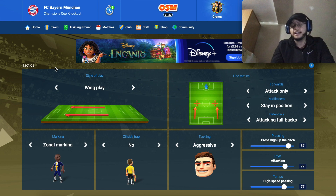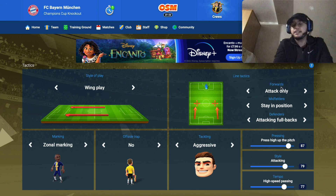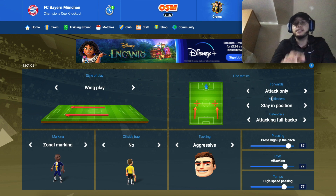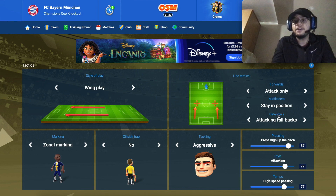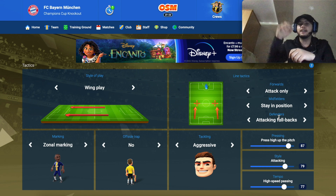Now let's go with the tactics. Julian Nagelsmann likes to attack a lot and score many goals — Bayern Munich is a machine of goals. The style of play we'll use is wing play, because we have Sané, Gnabry, and Davies, so playing with wingers is natural. The forwards — Lewandowski, Gnabry, Sané — will only attack. The midfielders will stay in position but can move up, down, left, and right — they'll be everywhere. The defenders will defend, but the fullbacks like Davies will also attack and provide assists.